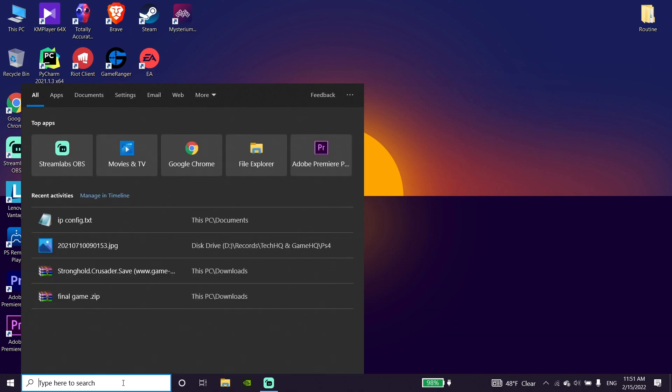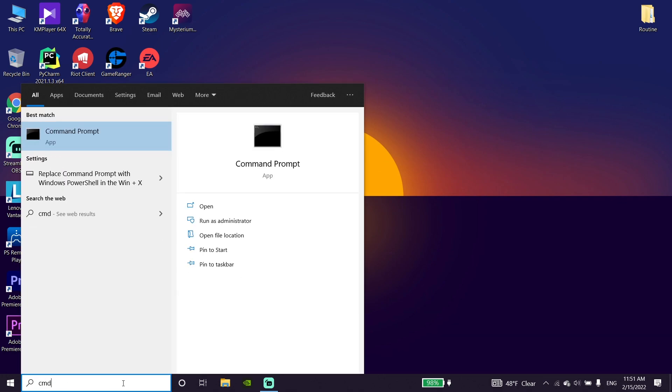Now type 'cmd' or Command Prompt in the search bar, then right-click on it and click on Run as Administrator. Go ahead and run Command Prompt as Administrator.